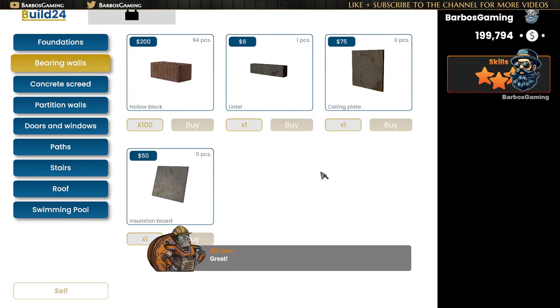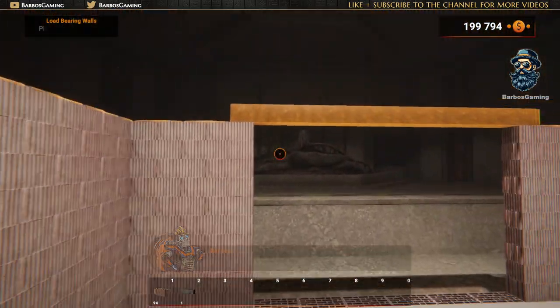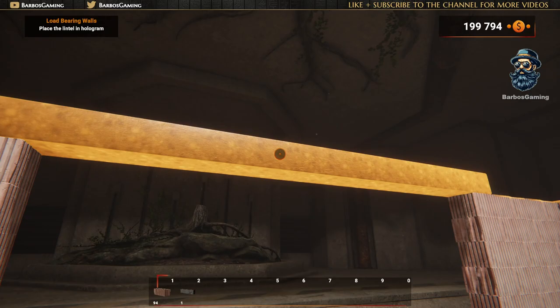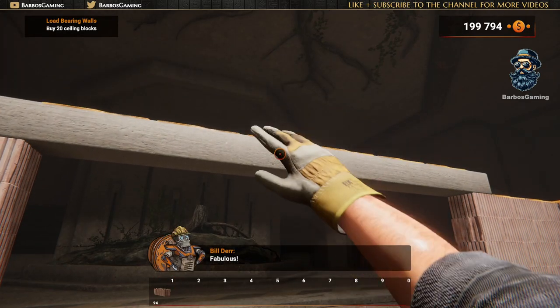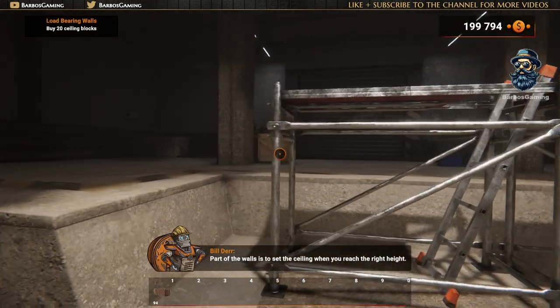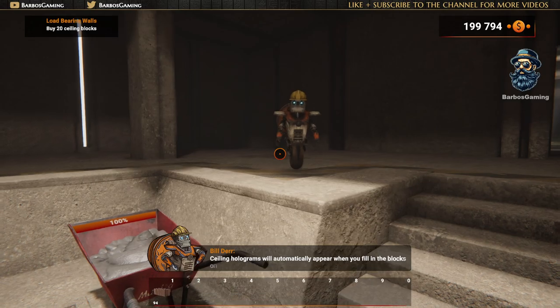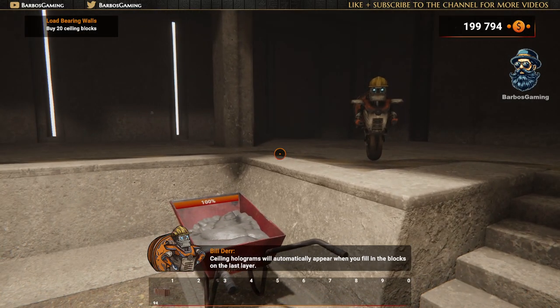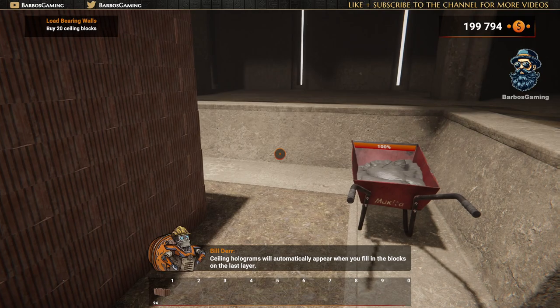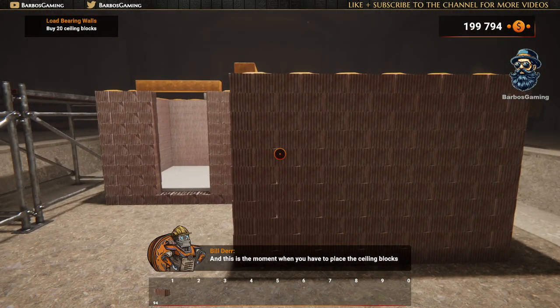Great! It's time to place it in the hologram! Fabulous! Part of the walls is to set the ceiling when you reach the right height. Ceiling holograms will automatically appear when you fill in the blocks on the last layer. And this is the moment when you have to place the ceiling blocks!